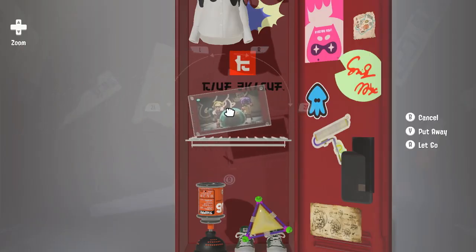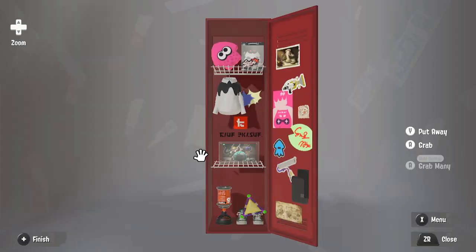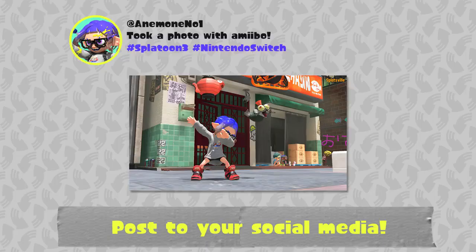You can use these photos to decorate your locker, or post them to your social media accounts through the Share feature on your Nintendo Switch system!